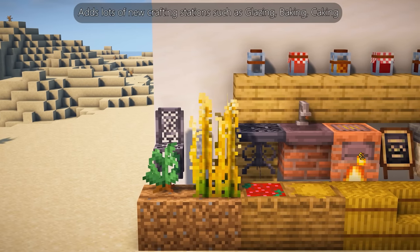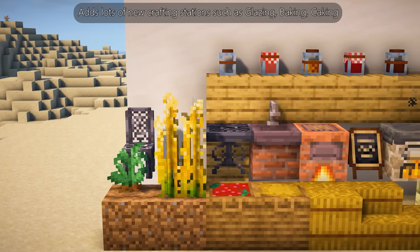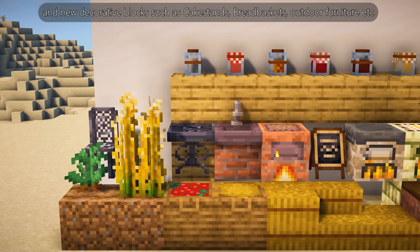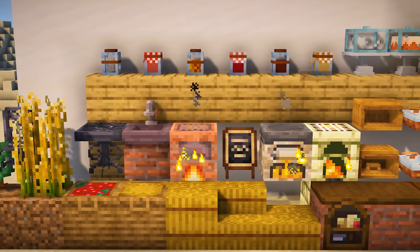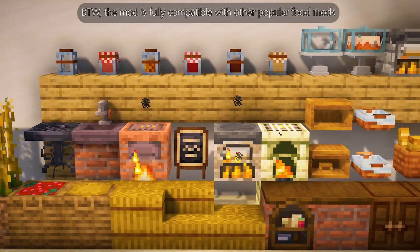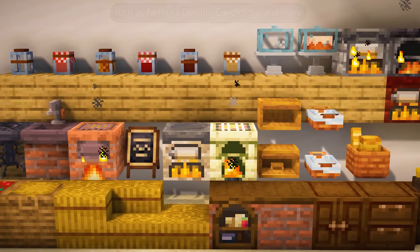The mod adds lots of new crafting stations such as glazing, baking, and caking stations, and new decorative blocks such as cake stands, bread baskets, outdoor furniture, etc. By the way, the mod is fully compatible with other popular food mods such as Farmers Delight, Candlelight, and more.